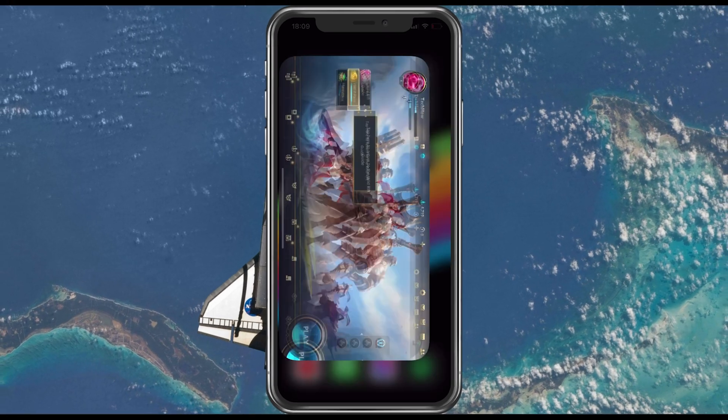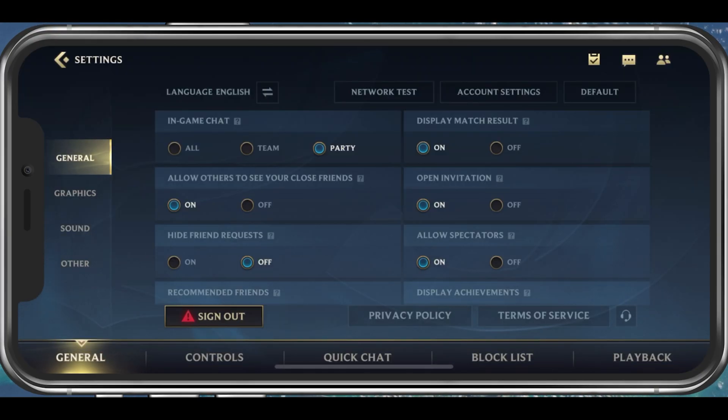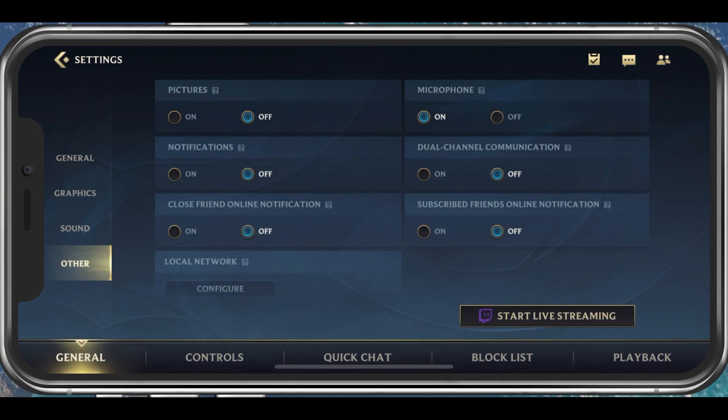You should then take a look at your Wild Rift sound settings. Open up Wild Rift and navigate to your settings. In the Sound section, make sure that the voice chat volume slider is not muted and set to at least 50%. Under Other, set the microphone setting to On.